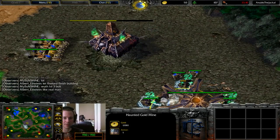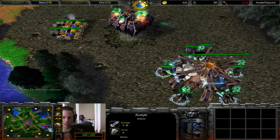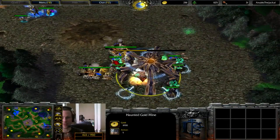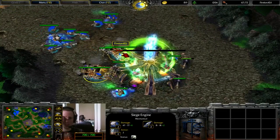The siege engines are going to work. Acolyte's going down. There really isn't anything else left. Anubis sneaks off an Acolyte to build another Necropolis elsewhere — otherwise I don't fancy his chances. This looks bad for you. And now he's repairing. No manners whatsoever. See you later. Game over! There is the victory for Firelord and the defeat for Anubis.